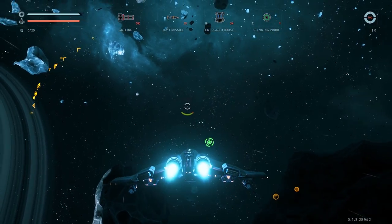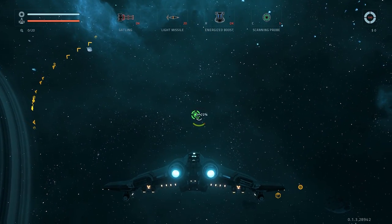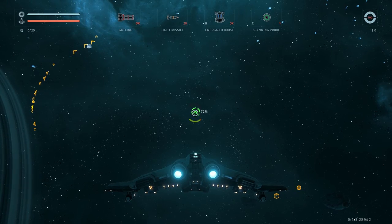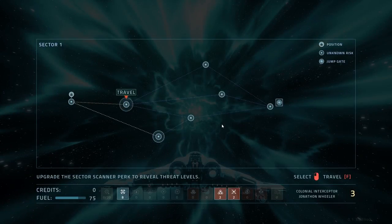Now onto the FTL portion of this game. You see that green thing? That's the warp zone to the next area. Mouse over and it starts charging up, allowing us to warp to the next zone. This is basically the FTL part — you get a choice of where to go, heading toward the end. A jump gate leads you to another sector. I went for the node that opens up three options rather than the one that locks you into one path.